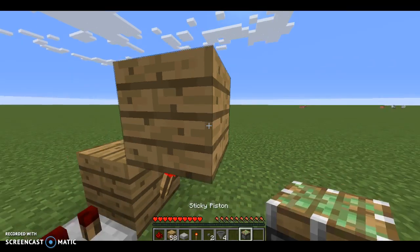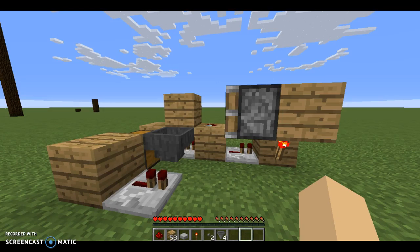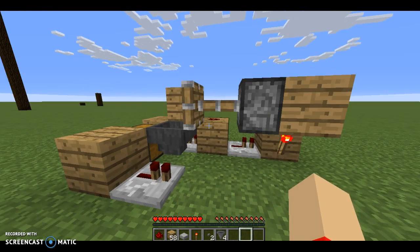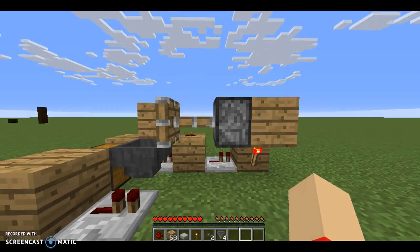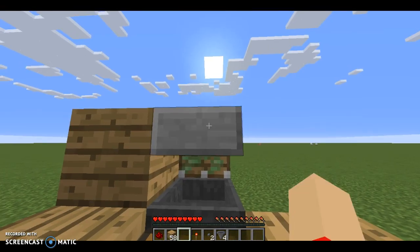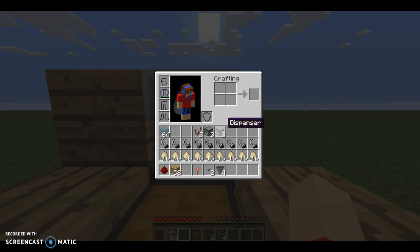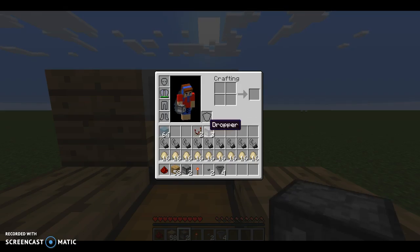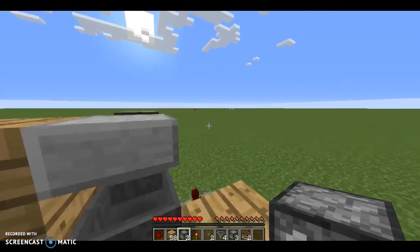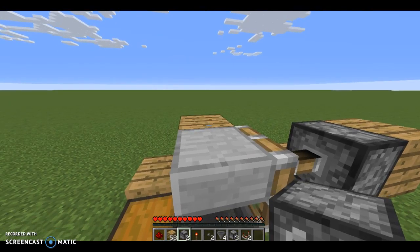Sorry about the lag guys. So you want to get the sticky piston — replace it and it should be done right. Then get your half slab and place it on top of the piston head. Then get one of your dispensers and place your dispenser on there.